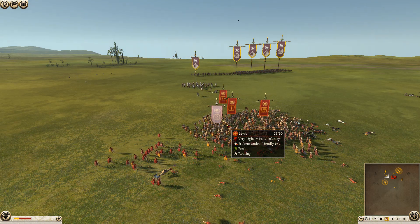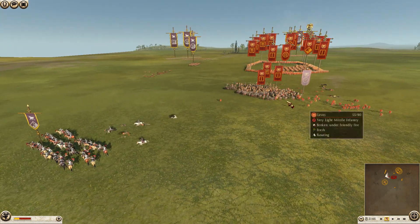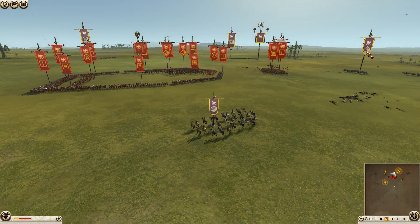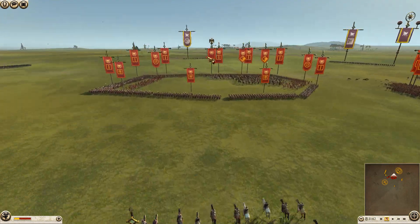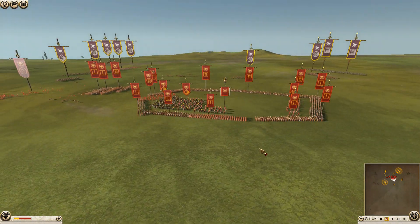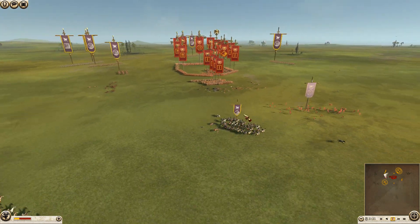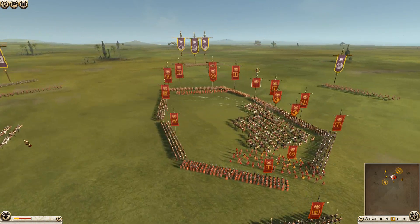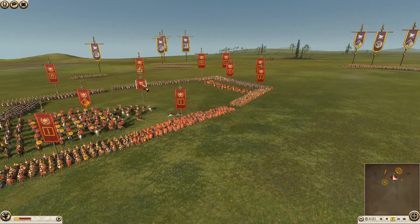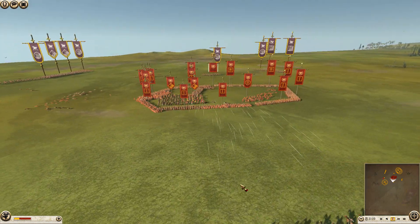At this point Dan is just trying to waste Rome's levy ammo — outrun the unit's ability to lock on and fire. As soon as they let off their volley, Dan can change direction with the horse archers, which are very agile and nimble. It requires a lot of micromanagement. His units can take a punch but the horse archers have no armor unless you get to the cataphracts. The Roman general is now down to 25 men.